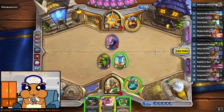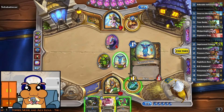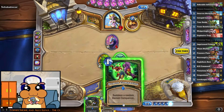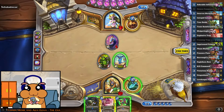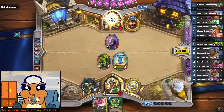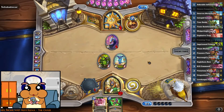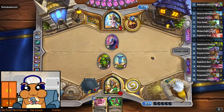Minion definitely goes face. Maybe I should have played this first — but no, it's okay, I can still tap and use mana efficiently. Next turn we can still do Kill Command plus tap, even if he armors up by tapping. I don't care about this minion that kills the 5-4 at this point — that's completely irrelevant.